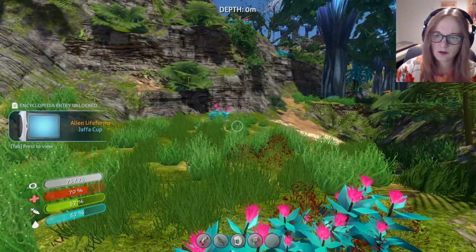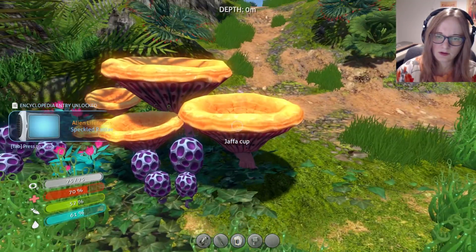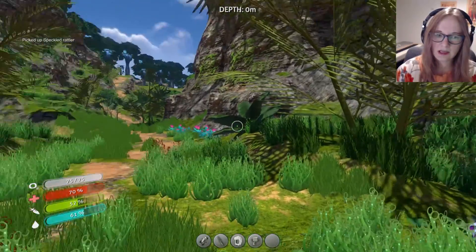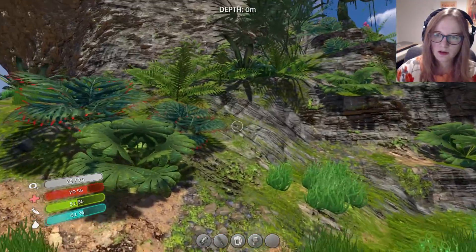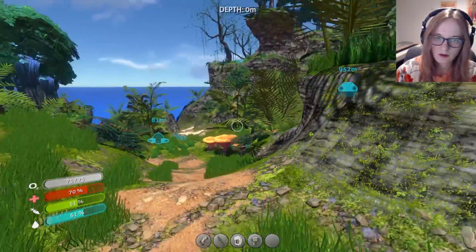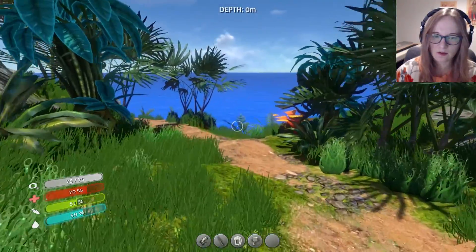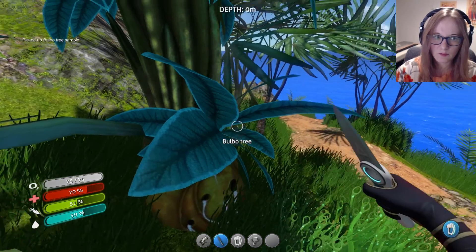Especially at nighttime - I definitely don't want to deal with being here at nighttime. We can take these back with us and grow them eventually, but I really want to save my inventory space for things that are edible. Where are these guys? I hear more. Well, that's kind of a bummer - it makes sense that there are creatures on the island, but I was a fan of it being safe for us.